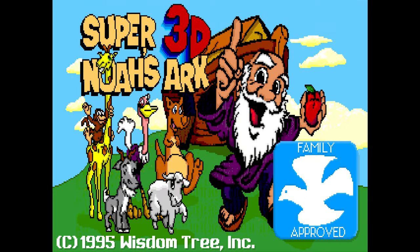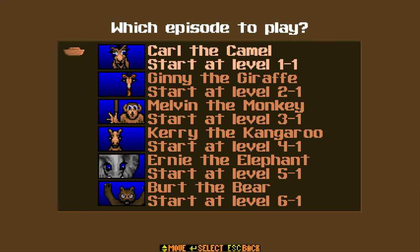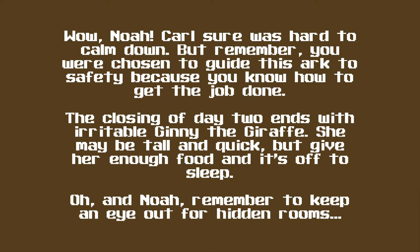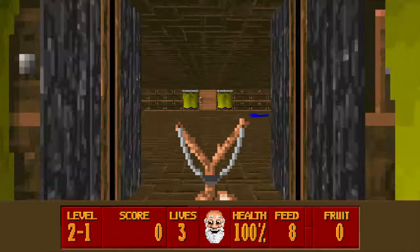Hello, this is Tim. We're going to be playing some more Super 3D Noah's Ark. We're doing a slingshot start, going for 100% of the animals — the secrets I think is in the fruit. This time it's the start of the second episode and we're going on the hard difficulty setting. Alright, we've got many rooms to clear so let's just get on with it.